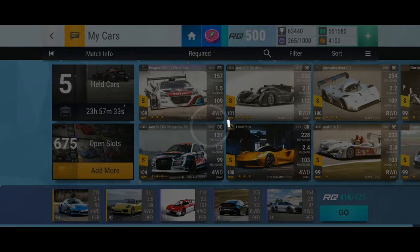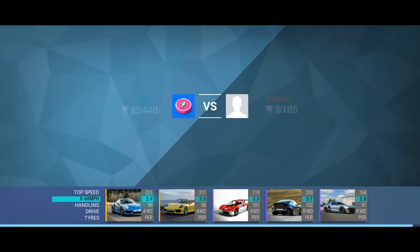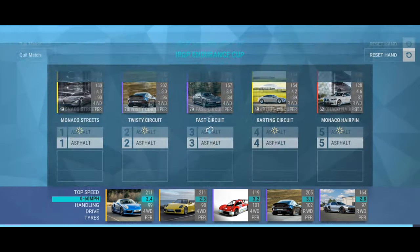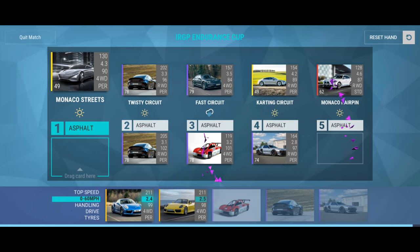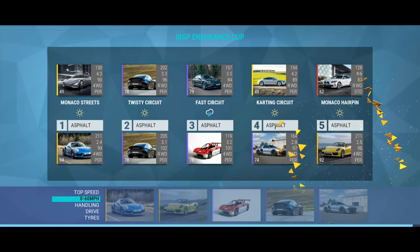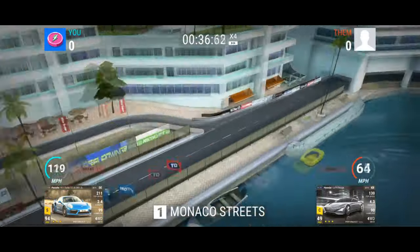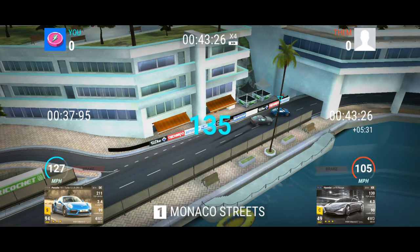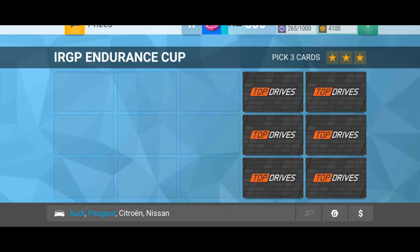Let's play our fourth ticket. This guy looks alright — anyone running Super Rares is an easy target at the minute. Put the Mitsubishi on the wet, match the black Porsche. As I play for the next couple of days, I'll work out the best tracks to put each car on — but at the moment I'm just chucking them in. 438 to 0, three cards.